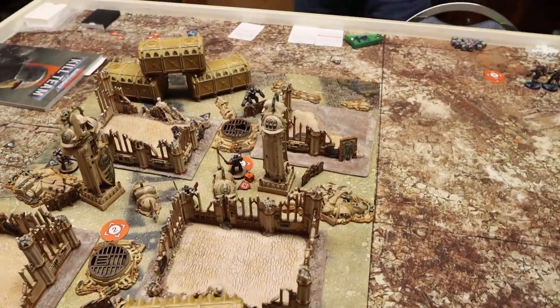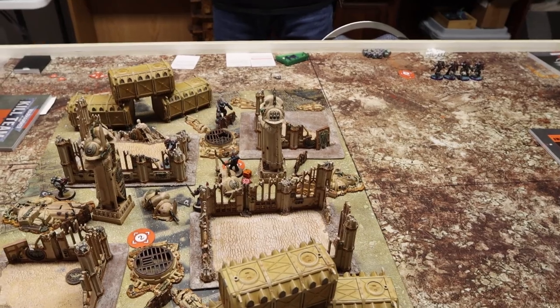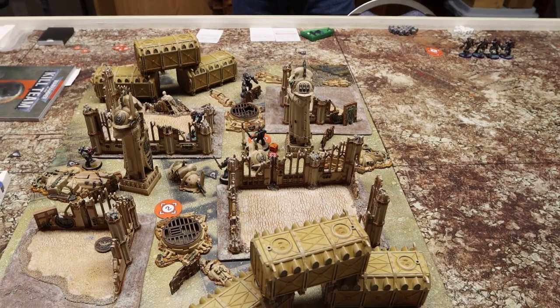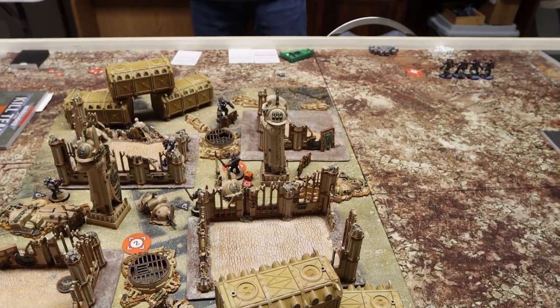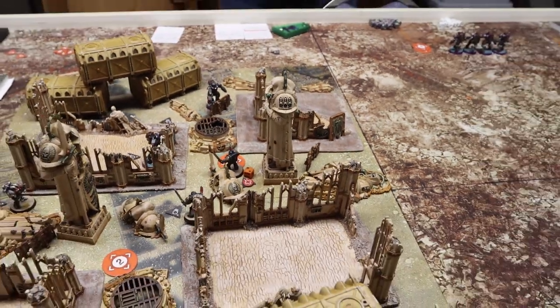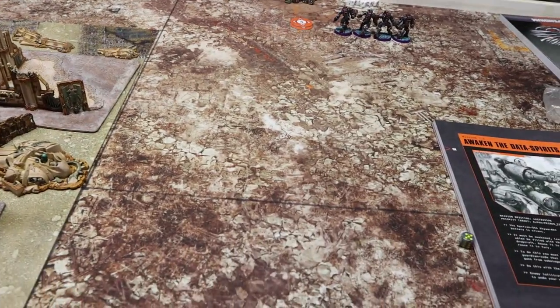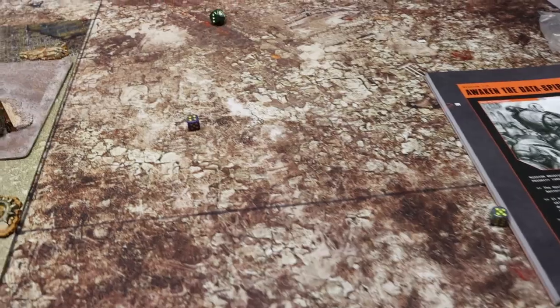That ends Turning Point Two. I've knocked out more operatives than I've lost over two turns, scoring the first Execution point. I also score two points for holding the objective. We roll for initiative into Turning Point Three — my opponent rolls a four, I roll a five — so I have initiative for Turning Point Three.